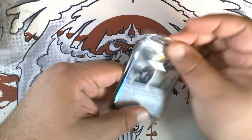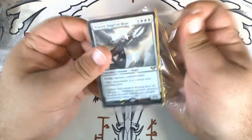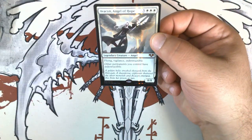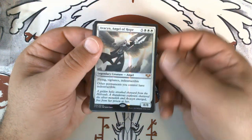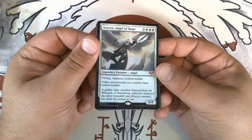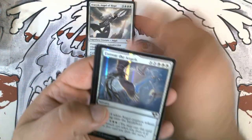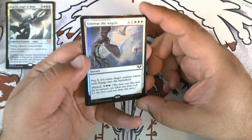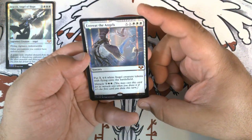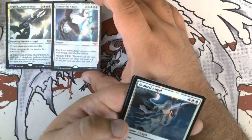Let's start out with Avacyn, Angel of Hope. That neat kind of laser From the Vault foiling. We have an absolutely stunning version of Entreat the Angels — I don't know if this shows up on camera very well, but this is just stunning. One of the key components of the Miracles deck and one of the solid finishers, alongside Terminus and Temporal Manipulation.